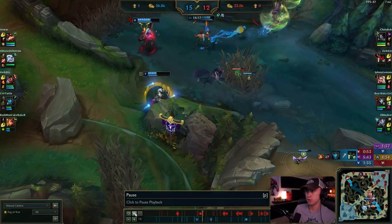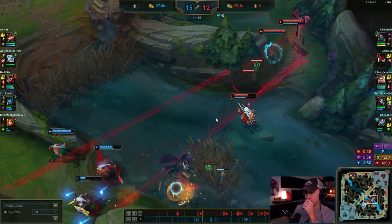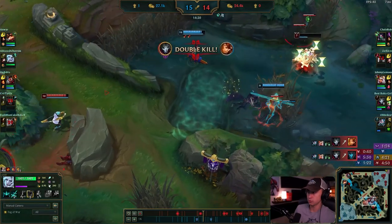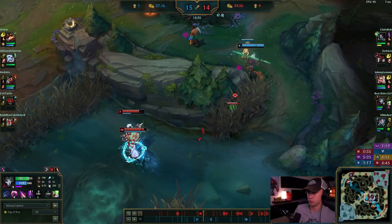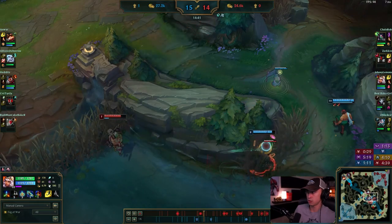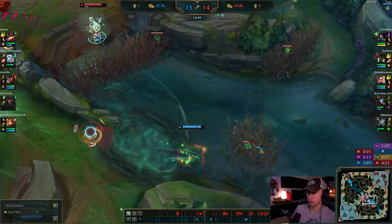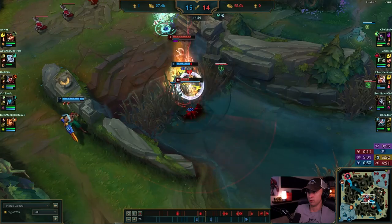You saw your team fighting and in position way earlier — you just need to go help them. There's no situation where you farm and let your team die. Your team is so lucky. You guys could be hard winning this game right now. You could ult onto this Jhin — I think you seem to be at this fight a little bit sooner. I don't like this fight at all anyway, just get out — it's a 2v3.